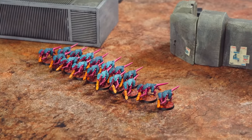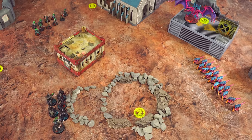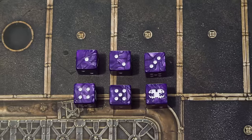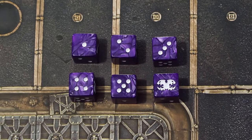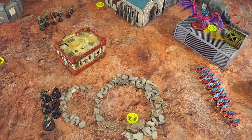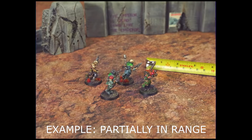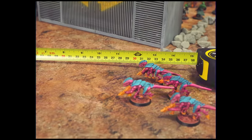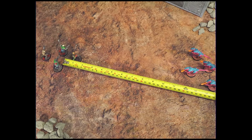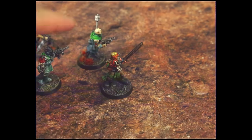I've still got another 17 to go! The person whose unit received the casualties chooses which models to allocate wounds to and then removes them. Just a quick extra note: you'll often find your unit partially in range during the shooting phase. In these instances you don't just say the whole unit is within range — you have to determine on a per-model basis which models are in range, and only they can attempt their attacks. Now no one is more than 12 inches away to charge, so we can skip forward to the fight phase — essentially my turn is over.